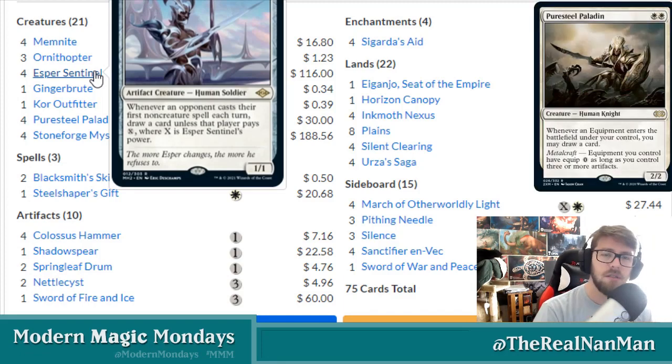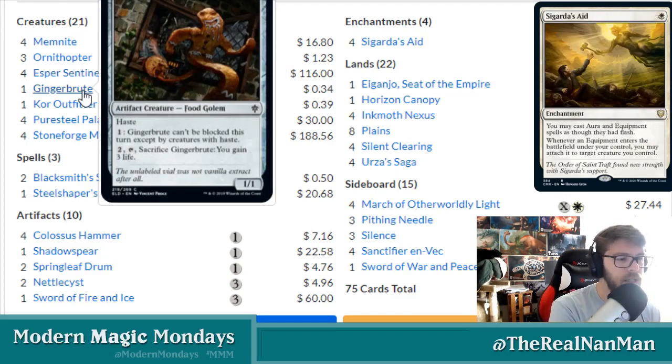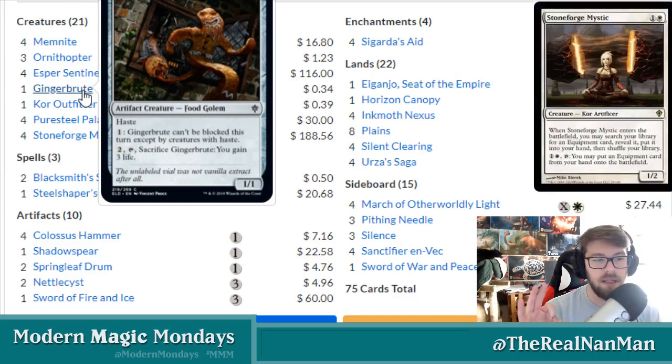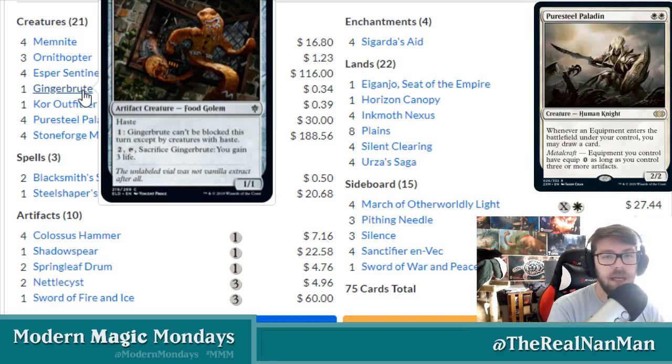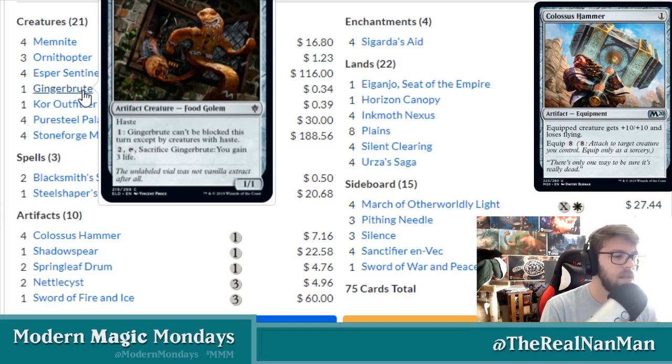The next two cards are the flex creatures. Ginger Brute sees fluctuations in numbers. A 1/1 haste creature is nice, and paying one mana to make it basically unblockable is very nice — you get it out, equip a big hammer onto it, and guaranteed get in damage. The unblockable is the main reason people are running it, and the haste and unblockable together are really, really nice.